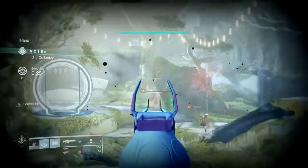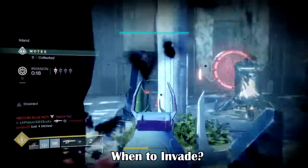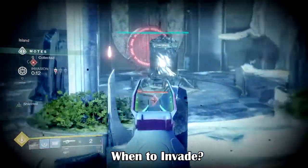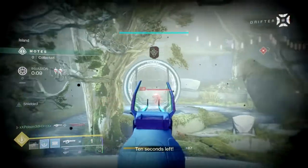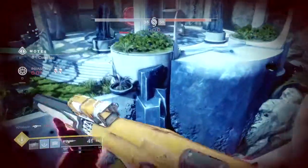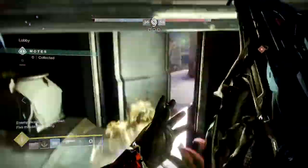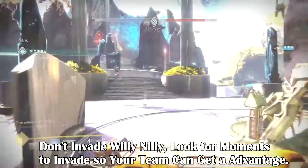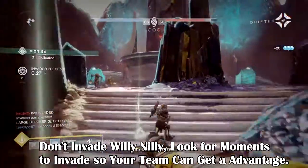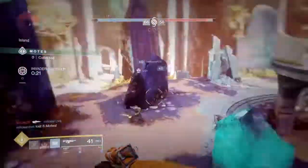Now that you have a good idea of how to prepare, when is a good time to invade? This is a factor many players overlook — most simply think you invade whenever the portal opens, right? Well, kind of. Firstly, check if the opposing side has a lot of unbanked motes. If they do, that's your signal to invade and cause as much damage as possible, giving your team a good shot at summoning a primeval much earlier. However, if they only have a small handful of motes, it's best to wait until they stockpile so you can put more pressure on them.